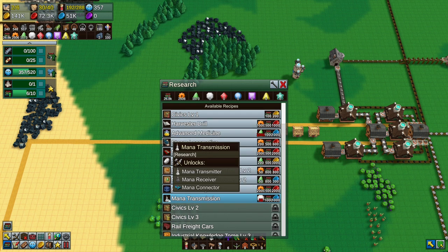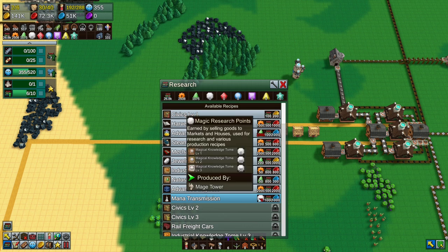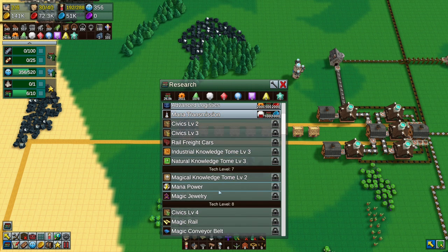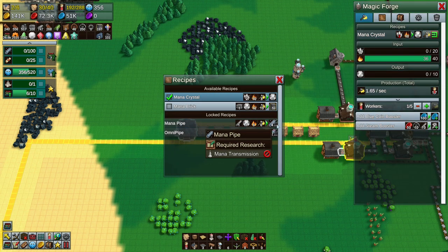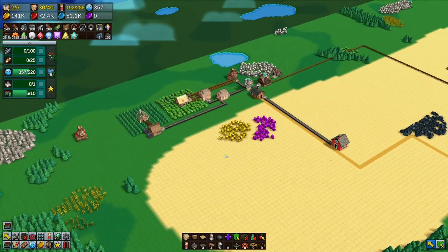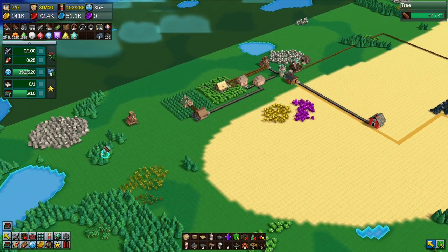Here comes our first knowledge tome — it looks very flat, probably just a couple of pages. It says 'mana is good.' Now we have one magical research point! We only need 50 more to get magical transmission, which will unlock the mana connector and then the mana pipe — mana transmission. So we need 50 and we currently have one.